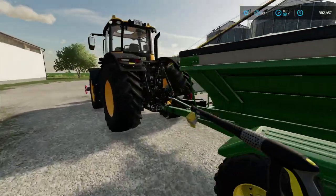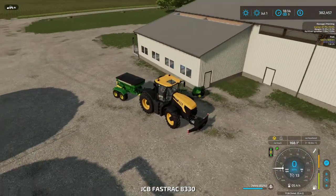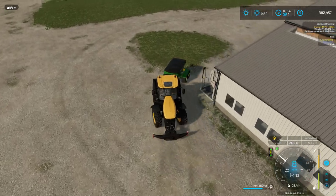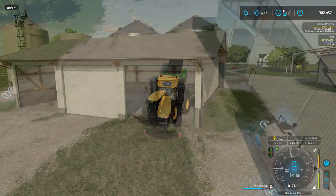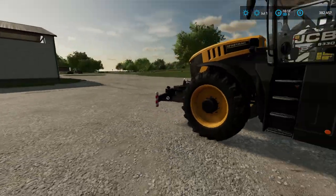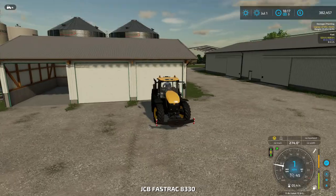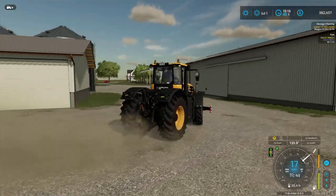We're going ahead and parking the lime spreader. It did sink in the ground last time I parked it by field 16 — I put the jack down and it sunk in. This time it's working right. Look at our shiny JCB! Let's check on the Big Bud — we're going to leave this equipment down here. I might want to clean up a little on this field, end the day, and start a new day in July.